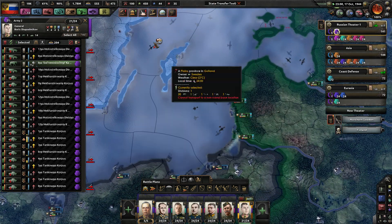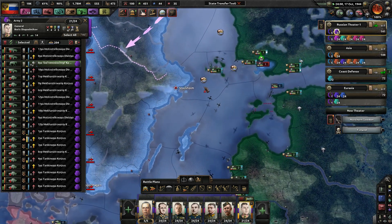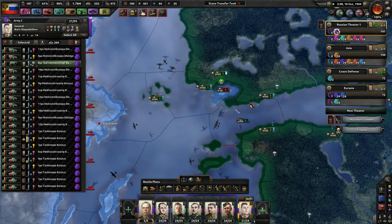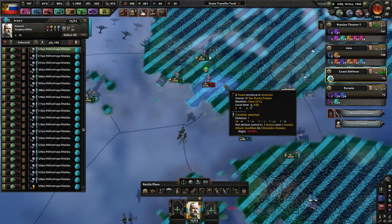Oh boy, I forgot about that. Yeah, they've got some ships here. Oh wait — we're bombing their ships. Good. And they already naively invaded us. That was quick.